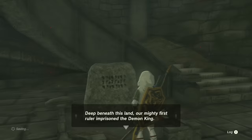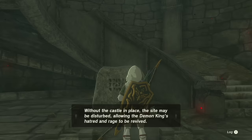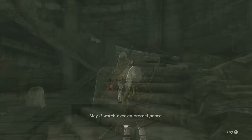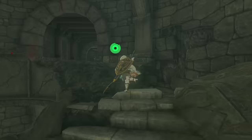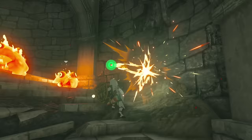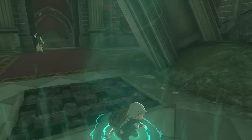Here you'll find a slate that reads: 'Deep beneath this land, our mighty first ruler imprisoned the Demon King. To ensure the King's magic would hold, we erected a castle here to protect this sacred site. Without the castle in place, the site may be disturbed, allowing the Demon King's hatred and rage to be revived. The preservation of this castle is therefore tied to the prosperity of the kingdom. May it watch over in eternal peace.' It's a cool piece of Hyrule Castle history showing why the castle was built here — to help seal and hide Ganondorf away. You can continue up the spiral staircase through rooms full of enemies and treasures, and eventually use Ascend to go through the floor and arrive at the bottom part of Hyrule Castle above ground.